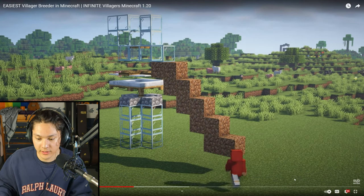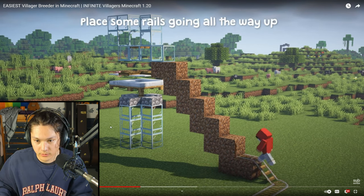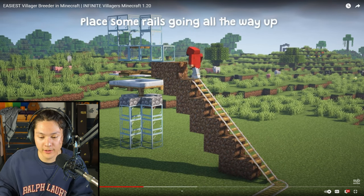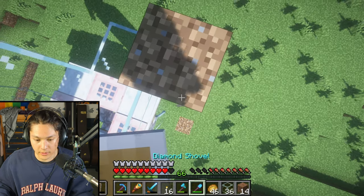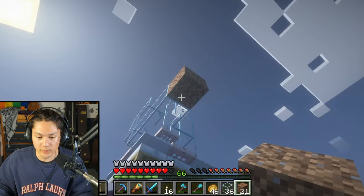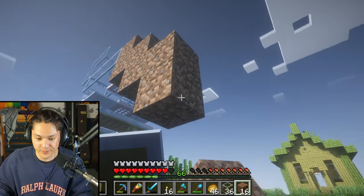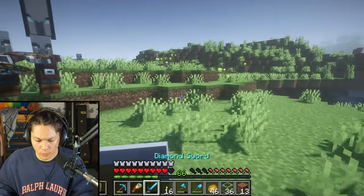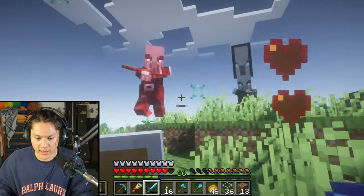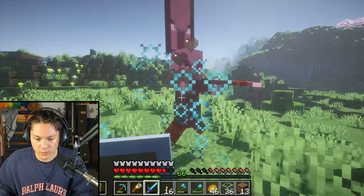We'll build a staircase connecting to the ground, and then a railway that goes up there to the trapdoor. Let's go down. I'll build that staircase using dirt.